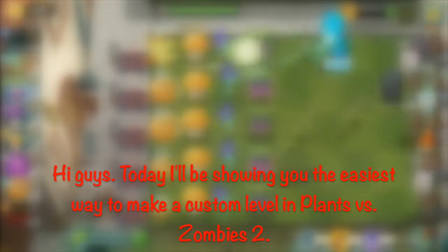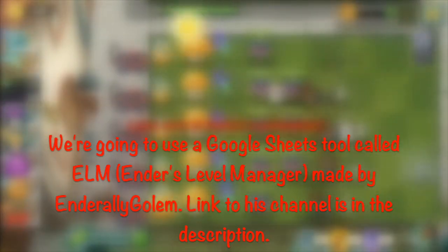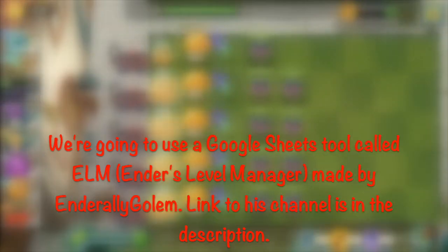Hi guys, today I'll be showing you the easiest way to make a custom level in Plants vs Zombies 2. It honestly requires almost no modding skill. We are going to use a Google Sheets tool called ELM, Ender's Level Manager, made by Enderalee Garlam. Link to his channel is in the description.